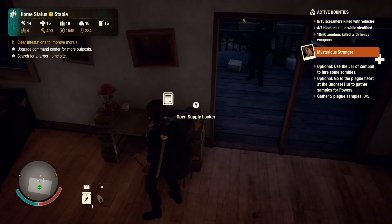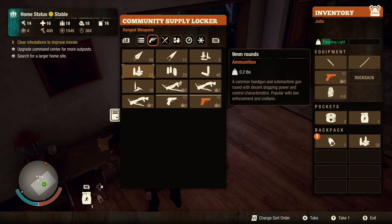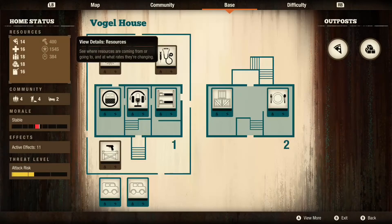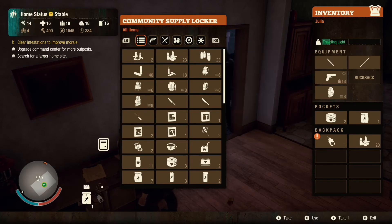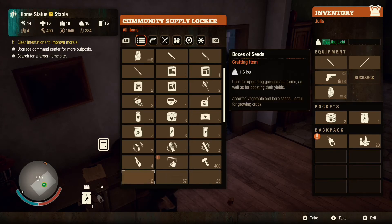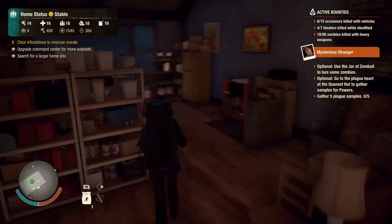We gotta get five plague samples - that means we gotta prepare for war. She's got eight bullets in the gun, let's give her some more ammo, reload at least a full clip. We're going to go with the plague heart next episode. Let's get some explosives too - a pipe bomb, Molotov, firecracker bombs. Let's take two. Use the Jar of Zombate, go to the plague heart - okay cool.